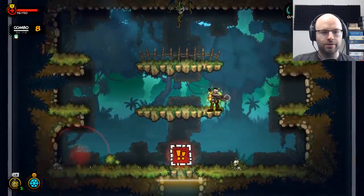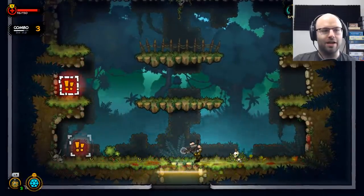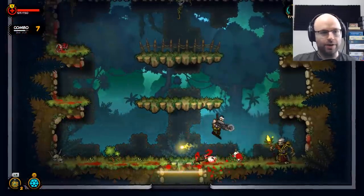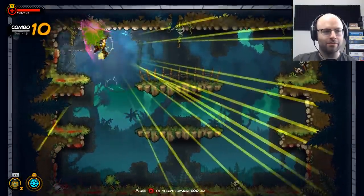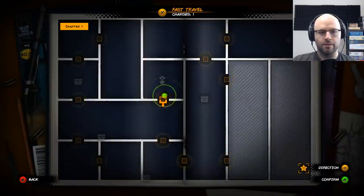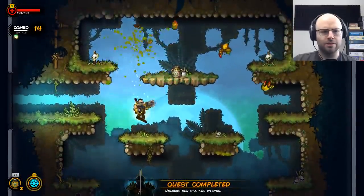Reach combo 10 to complete this challenge. Considering we're starting on combo 8, that seems — oh, you restarted me! I threw a cluster bomb at a single enemy. You got a problem with that? I'm all about confirming the kills — I'm a kill-confirmed sort of gamer. Combo of 10, 500 ink. Put that in your pocket. We've got the saw blade unlocked because we killed 20 enemies with the saw blade launcher.